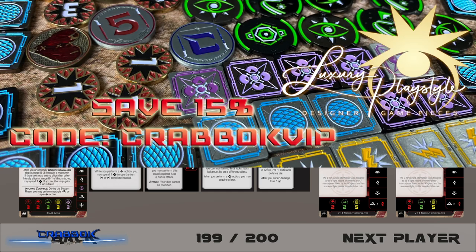Today's video is sponsored by Luxury Playstyle — be sure to check out luxuryplaystyle.com. They've got absolutely amazing X-Wing tokens. If you didn't get what you wanted for Christmas, order yourself some Luxury Playstyle tokens and save 15% with code CRABOCVIP. These are full metal double-sided tokens and they look amazing. They have more stuff than just X-Wing too, and with orders of $35 or more you get one free Craboc token with the lightsaber nunchucks.